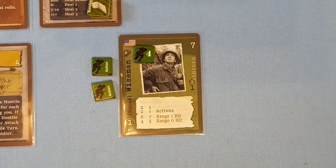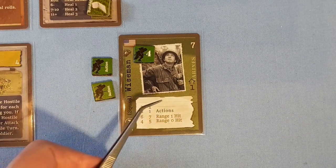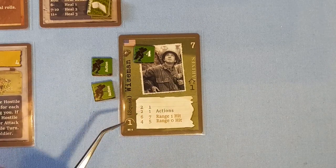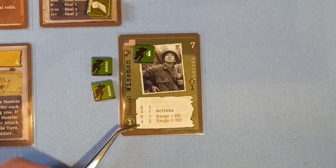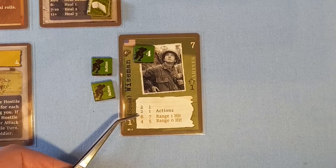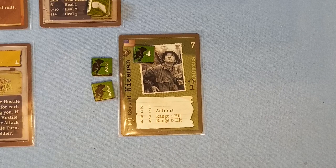The last member of the team is Wiseman, a squad soldier. These tend not to come with extra equipment — his weapon is integrated into the card. He has a movement of one and a cover of one, two actions, two lives. But at range zero he only needs to throw a four, and at range one a six, which is why he costs seven. He's quite expensive, but should be a good addition to the team.